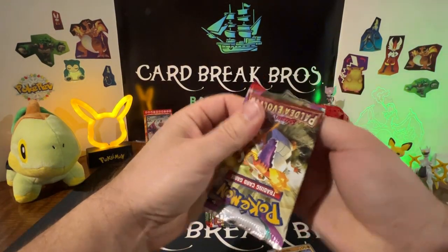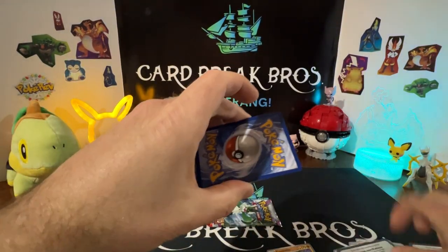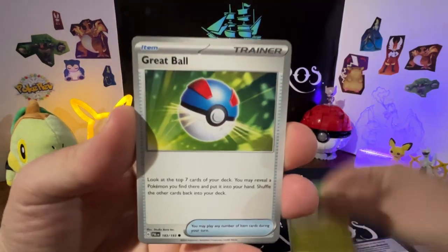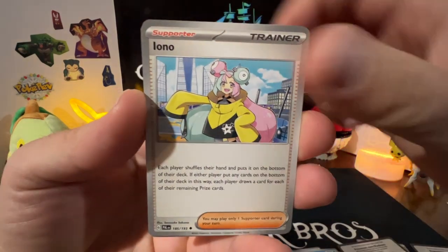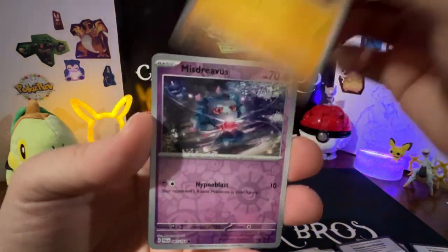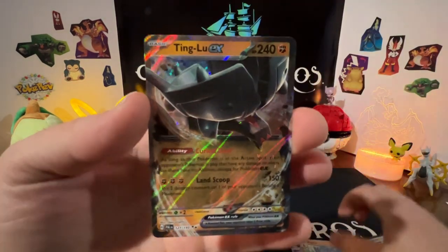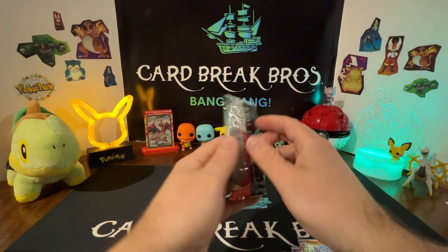Next pack — Paldea Evolved, I really like this set a lot. Fire type, Tropius, Great Ball, Topping, Makuhita, Ice Cube, Iono, Nacli, Stackmisdrevious reverse, Pupitar reverse — and a Tinkatuff EX! Two hits for Jolteon, firing off!